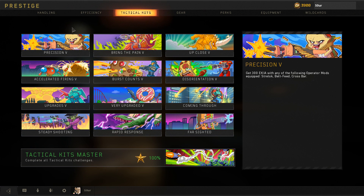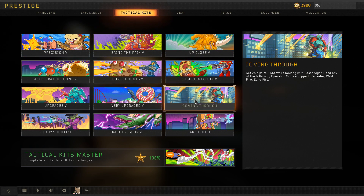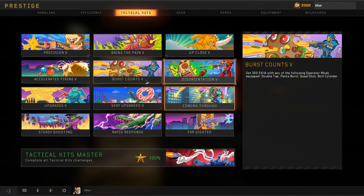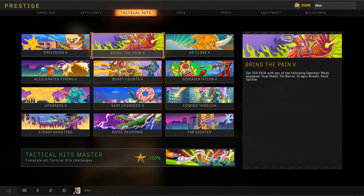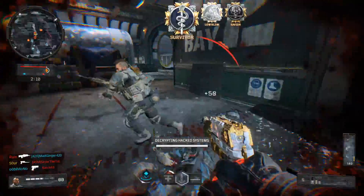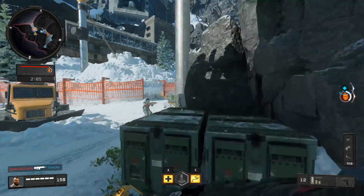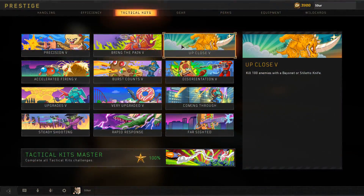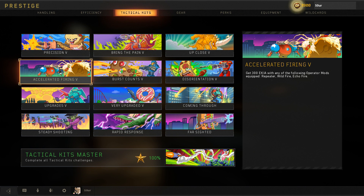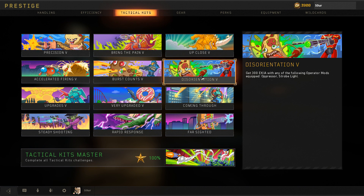In Tactical Kits, there's a lot about operator mods - pretty fun to run through these. I waited until after I had Dark Matter and maxed out all weapon levels to knock them out in order. For Precision, I used the Crossbar. Bring the Pain - the VKM is good too. Up close, you could run the Vapor Bayonet, but I ran around with the Strife using a Lightweight Dexterity all-out melee class setup, even binding my left click to melee to treat it like a melee weapon. Accelerated Firing - I prefer the Wildfire. Burst Counts - I used Double Tap; the High Cal 2 Augur is crazy. And Disorientation - you can be annoying with the Titan or annoying with the SG-12.